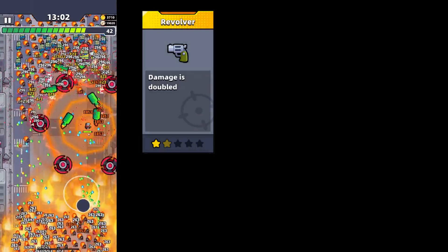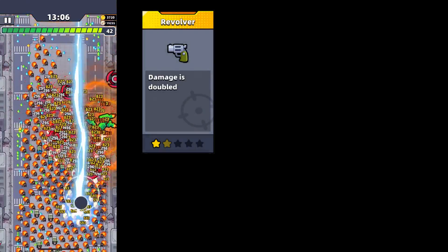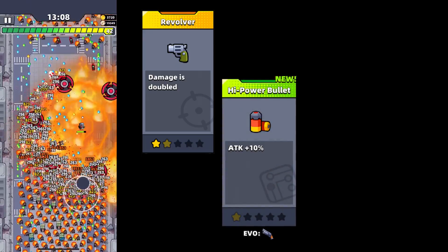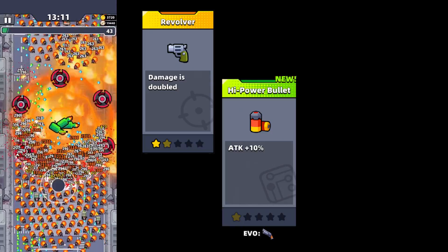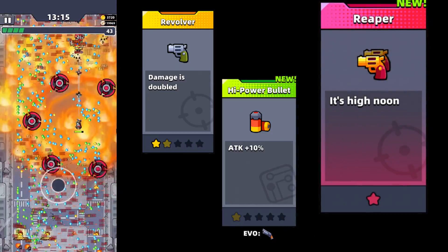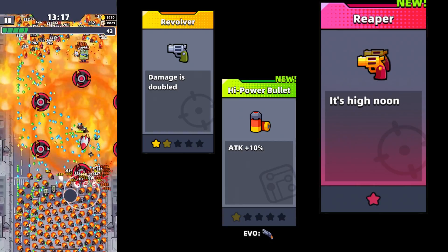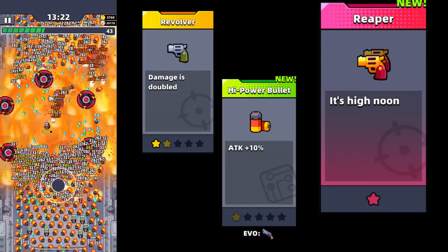The last weapon we have for consideration is the revolver. For the evolution of this weapon, you need to get the same skill — High Power Bullet — and you will receive its upgraded form. I can say that I like using this weapon, but maybe I need to upgrade it more and then I might change my mind.